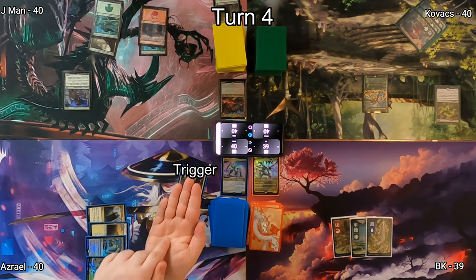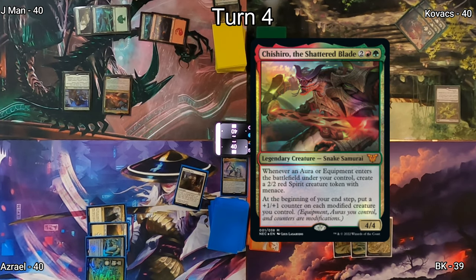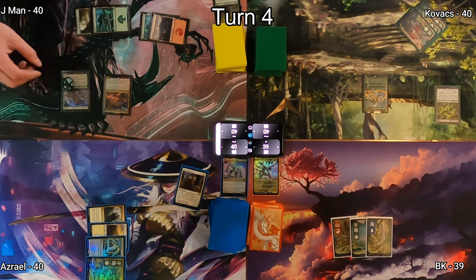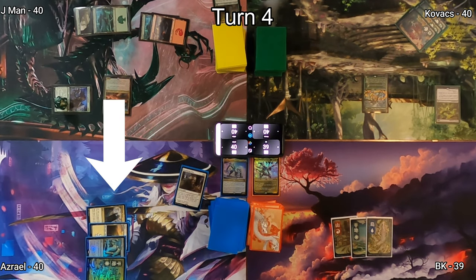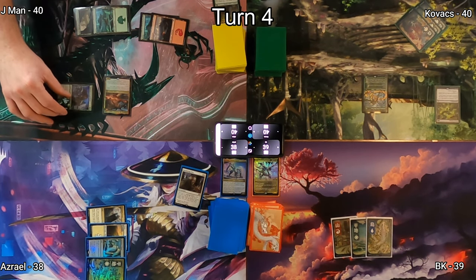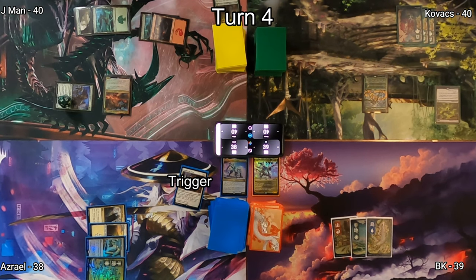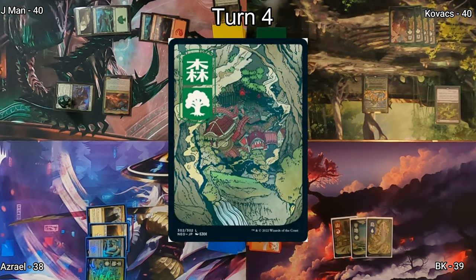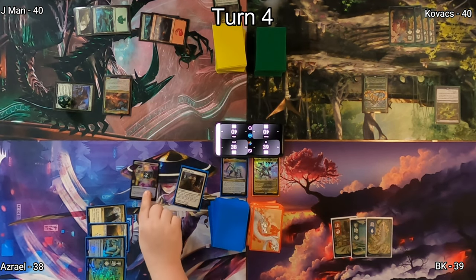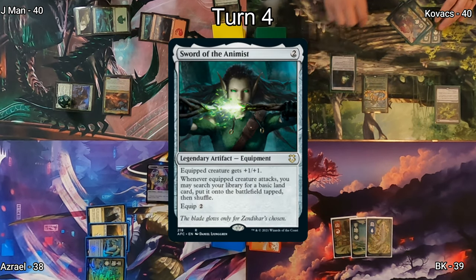J-Man draws giving Azrael a Treasure, then casts his commander Chishiro the Shattered Blade, which will give him Spirits and plus one/plus one counters on his modified things. In combat he hits Azrael dropping him to 38. At his end step, Chishiro triggers giving a plus one/plus one counter to his creature. Kovacs plays another Forest and Azrael finally finds his Treasure tokens.